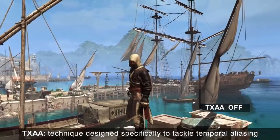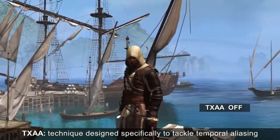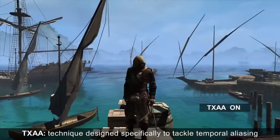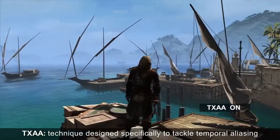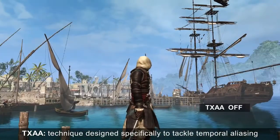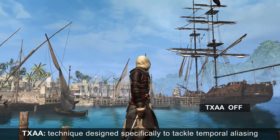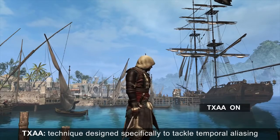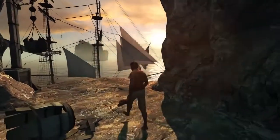NVIDIA TXAA is a PC exclusive film-style anti-aliasing technique. It is designed specifically to tackle temporal aliasing, which is the visible movement of edges when the camera or player's viewpoint is in motion. If you look at the rigging of the ship, there's a lot of flickering. When TXAA is on, the flickering disappears and the ropes look complete and realistic.